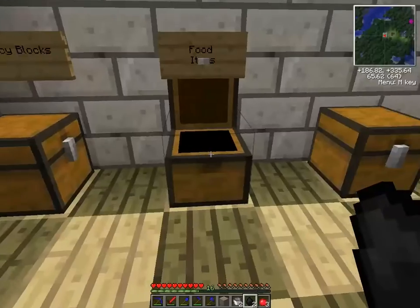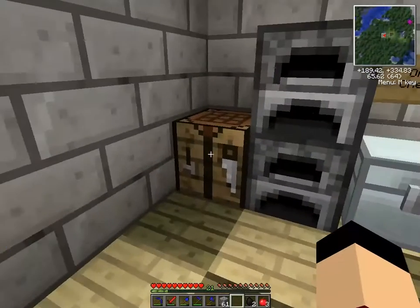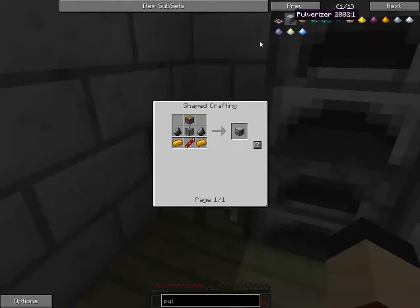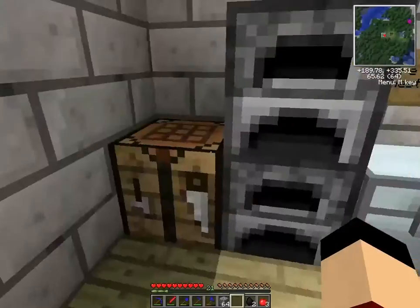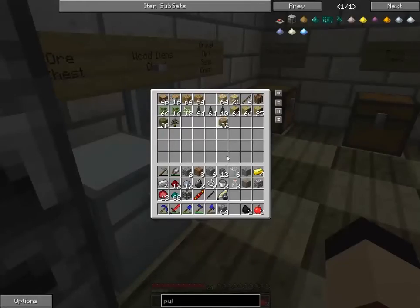Looks like I'll be right back to grab some redstone. Alright guys, I'm back after grabbing some redstone. I found a nice big chunk of ruby down there too. To make part of this pulverizer — redstone reduction coil. Looks like I need to get some copper and a piston. I do have stuff for a piston.